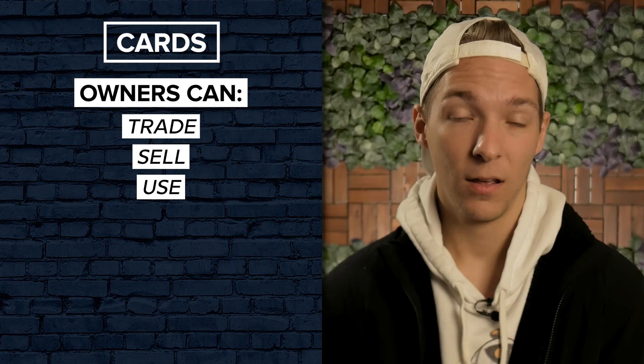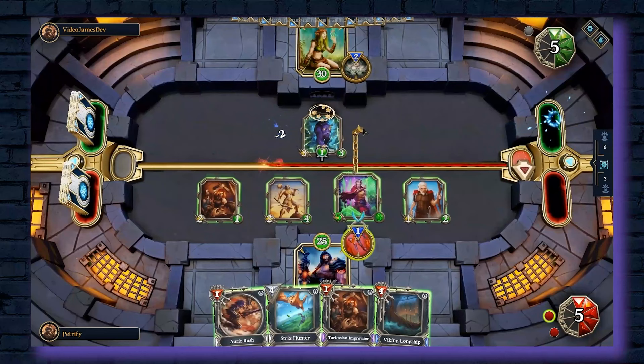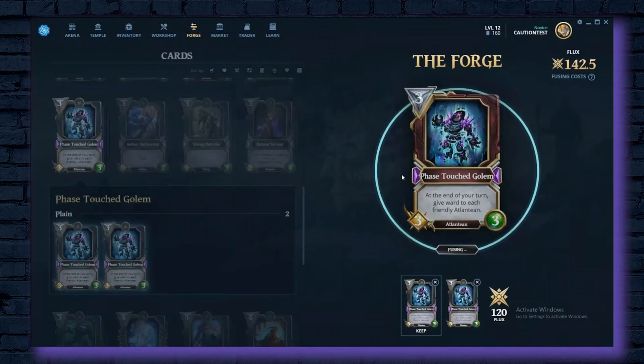Every player starts out using a standard deck of cards, which aren't tokenized on the Ethereum blockchain, meaning that they're not NFTs. But you can use these to start playing the game and earning the in-game currency, called flux. After accumulating flux, you can spend it to upgrade your cards into higher-quality cards. In addition to making your cards stronger, upgrading them turns them into NFTs and gives them real-world value.